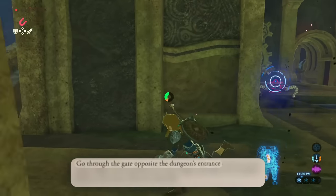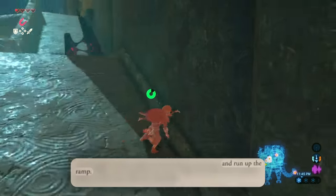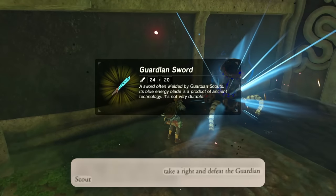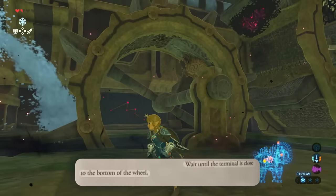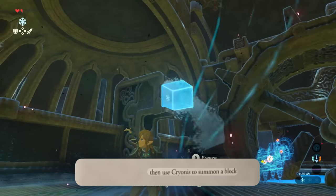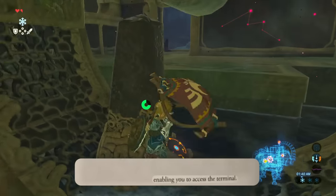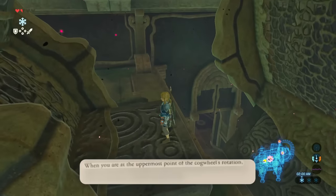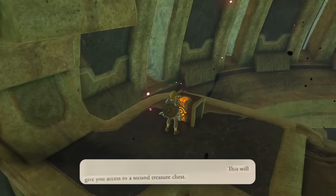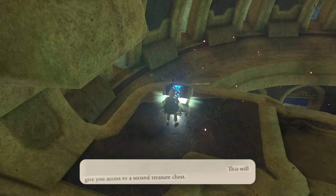Go for the gate opposite the dungeon's entrance and run up the ramp. Take a right and defeat the Guardian Scout — I didn't even know how to defeat the first one. Wait until the terminal is close to the bottom of the wheel, then use Cryosis to summon a block, enabling you to access the terminal. When you are at the uppermost point of the cogwheel's rotation, glide — this will give you access to the second treasure chest.